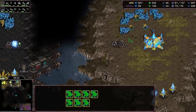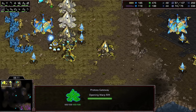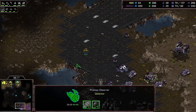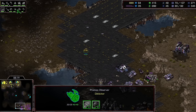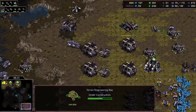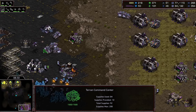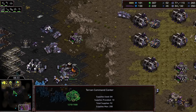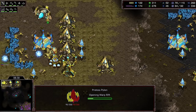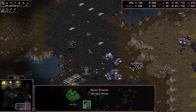More gateways coming up right now, the third base is done, forge for cannons and upgrades coming shortly. A dropship is on the way. Flash has managed to completely skip turret duty in the main and natural — not even a single turret being made — but he held that reaver drop there really well. This means he's going to have a lot of money for things like this drop.